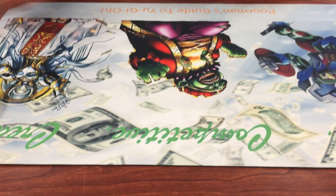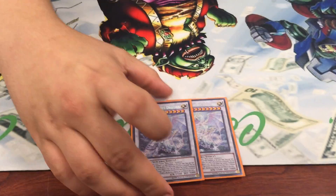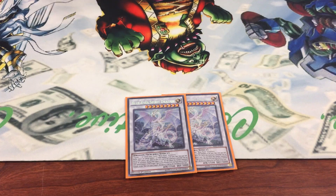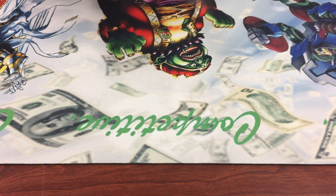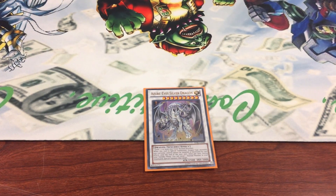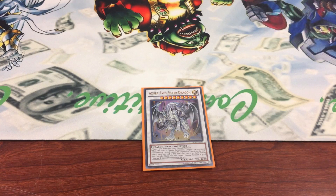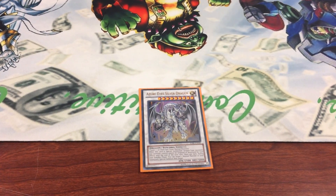Extra Deck. Not a lot has changed, maybe a few things. Double Spirit — standard. I did cut one Azure Eyes, mainly because I only need to go into it once, and even now I don't even go into it, but it's just there just in case I need to protect myself.